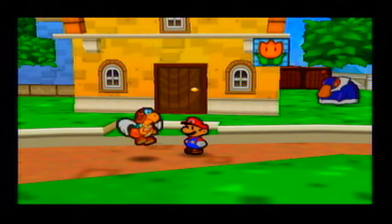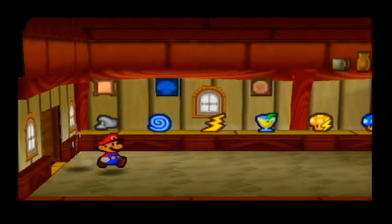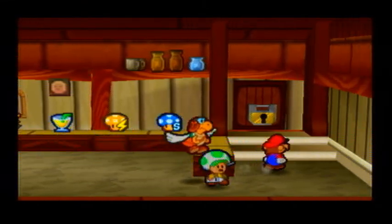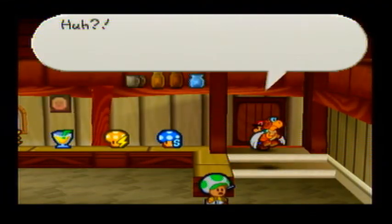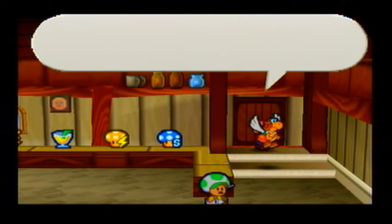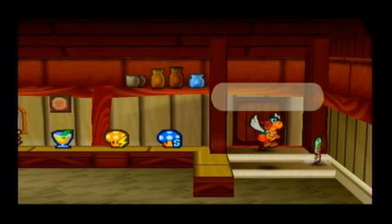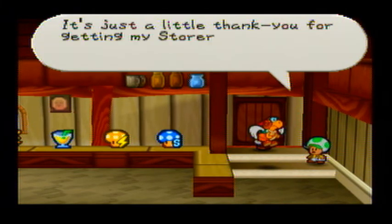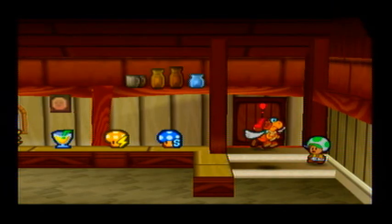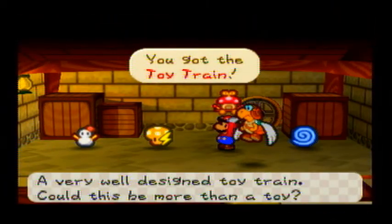After you get the storage key, this is what you need to do — you're going to get over here to this store and unlock this door. You got back my storage key! Oh, thank you, thank you, you saved my business. Take anything you like from the storeroom — it's just a little thank you for getting my storeroom key back. The main thing you want to get is this: a toy train.